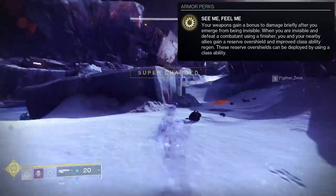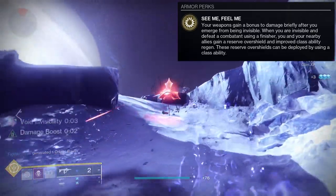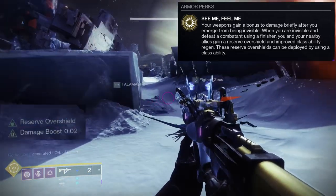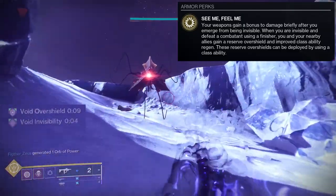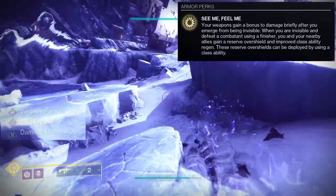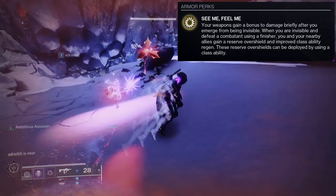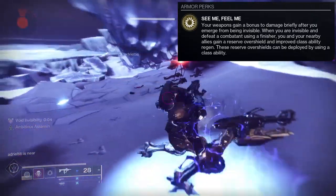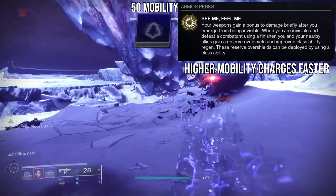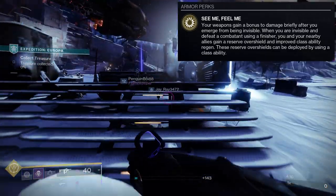Once you get that finisher, you'll get your backup overshield, which is really cool. The thing to realize is that once you pop the reserve overshield, you can't get another one immediately — you have to wait until the overshield is expended or the timer runs out. Just be aware of that if you try to chain it. Be aware though that once you finish an enemy and get the reserve overshield, you'll also get your class ability back. So most of the time you might as well use your class ability right away.